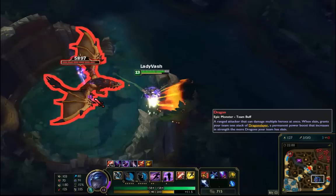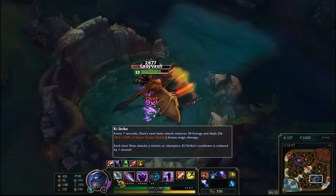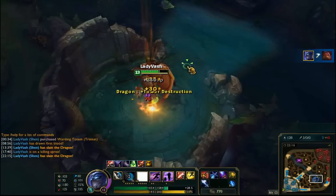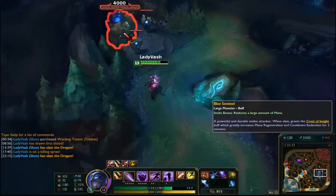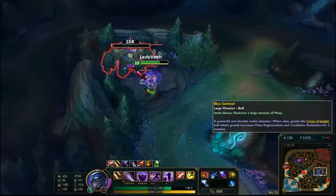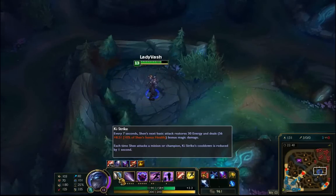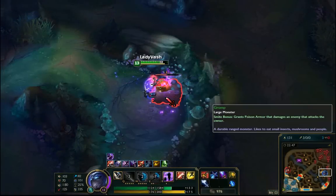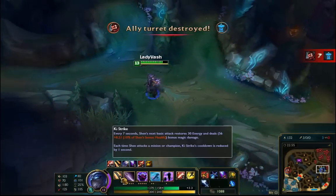Here we go with Saten Devourer, Wit's End, Stinger, and Sheen. Hit one-two-three — yep, it is working for each phantom hit too. So in a sense Shen's passive cooldown is being halved. With Wit's End stacked on top, he's hitting pretty well, and it's ticking down about every three seconds.